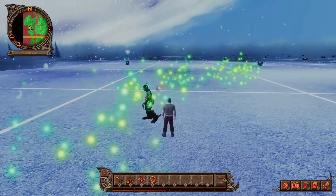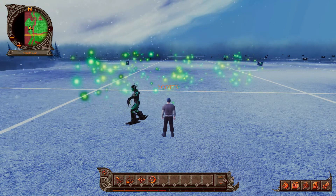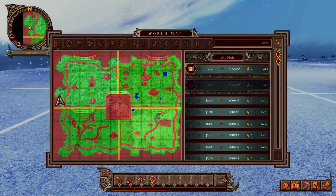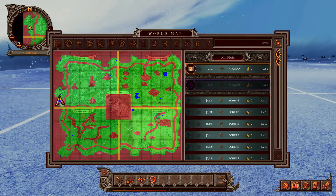There's a mini map at the top left of your screen that shows your current location. You can zoom in and out by pressing the plus and minus buttons. This search button will bring up your map — you can also press the M key or click on the map button at the bottom right. The map will show you which plots you own in blue, and the details about those plots will be shown to the right of the map.